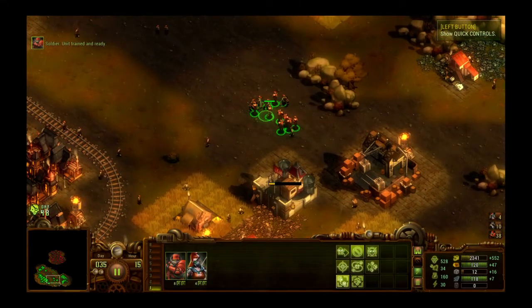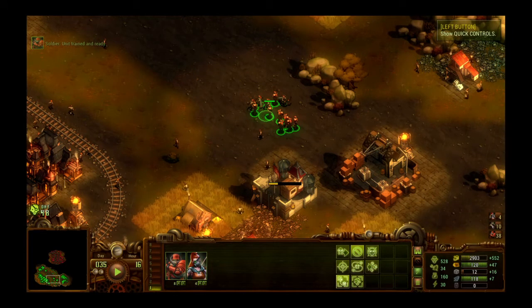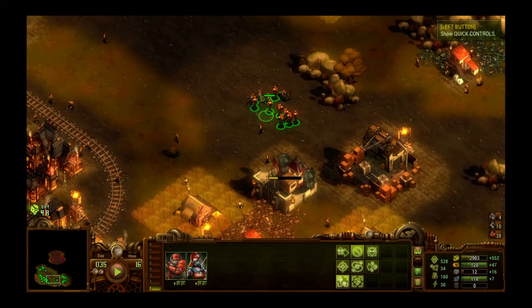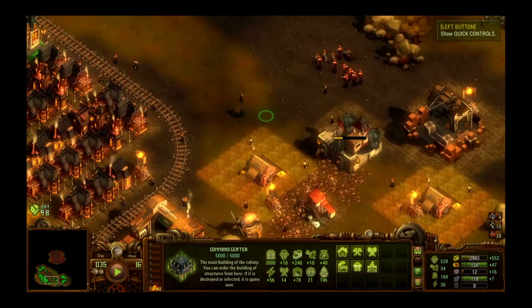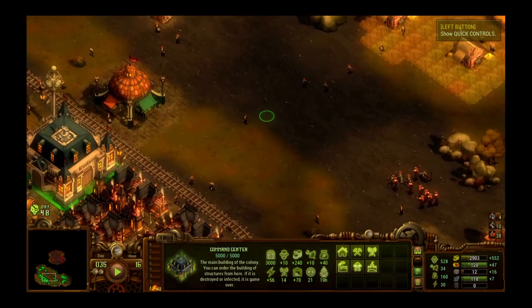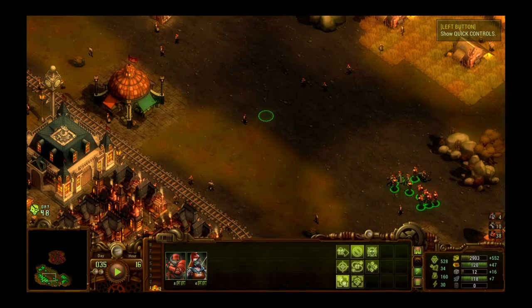We have eight soldiers and four rangers in this group. I'm going to pause and show you something useful: on the bottom left you see the ranger and soldier portraits with numbered slots — you can make up to eight different groups. I'm going to hold L1 and then hit R1 to assign them to a group. That way even if I'm doing other things, I just hit R1 and there they are. You can make different groups — it's pretty useful.